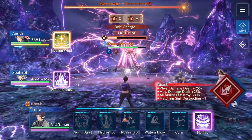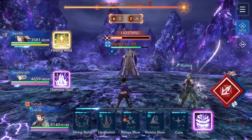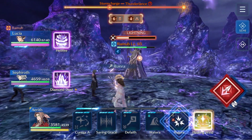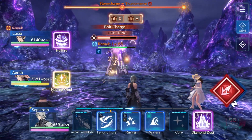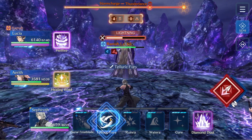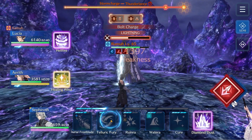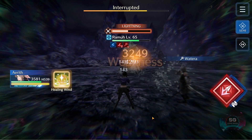For the stream phase I more or less let my characters break the triangle, then I switch to Sephiroth and wait for the triangle to be broken and start spamming Lyric Fury because that can break the diamond and only costs 2 ATB. Then it's back to spamming Water as much as possible.